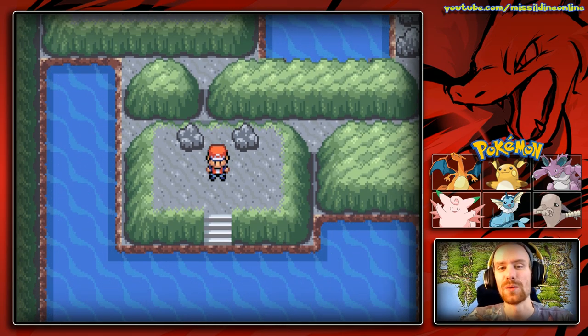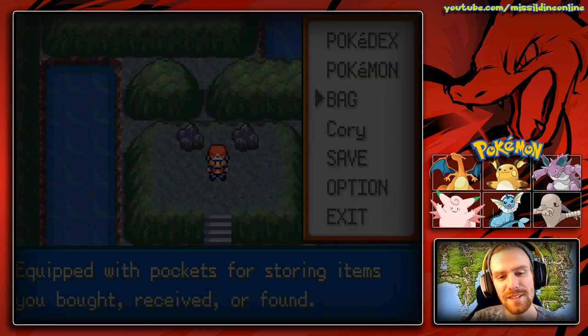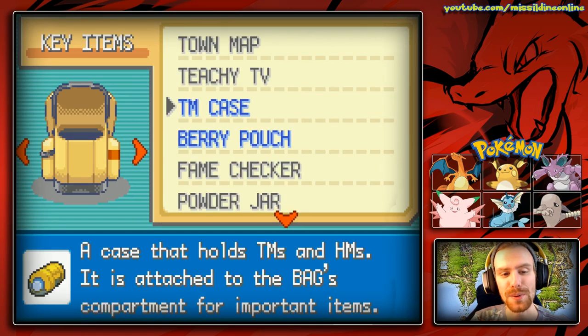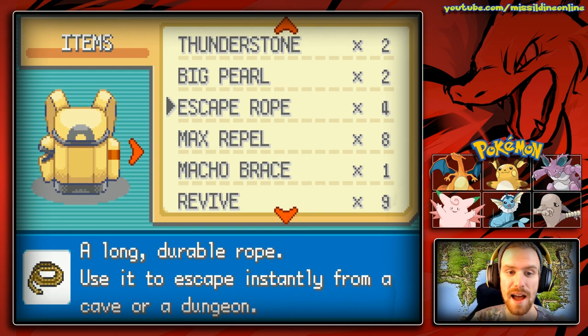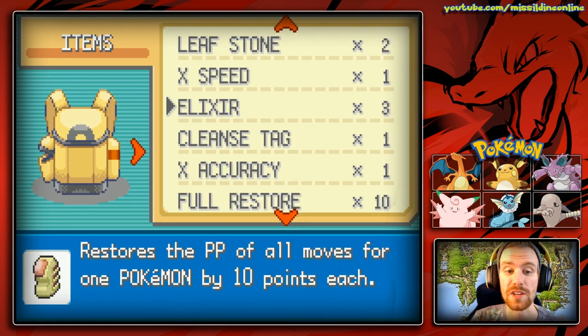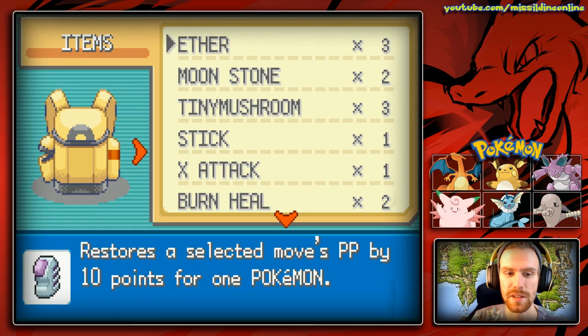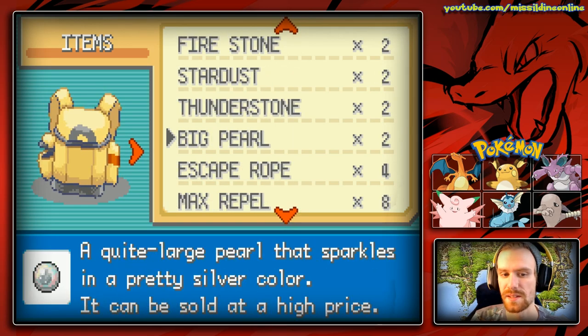And that is it — we have gotten everything that we can get out of Cerulean Cave. So just use a little escape rope. Look at how many Ultra Balls we have left — nine Ultra Balls, guys. I've had to reset twice because we went through all of our Ultra Balls. Can you believe that? It's insane.